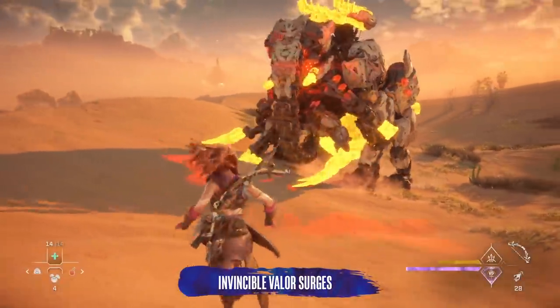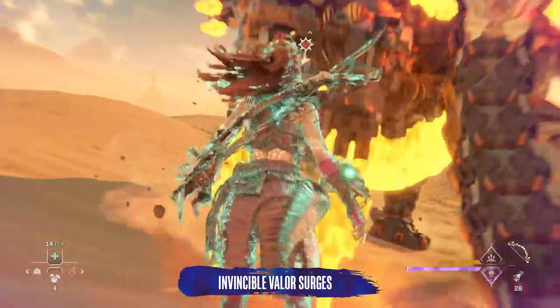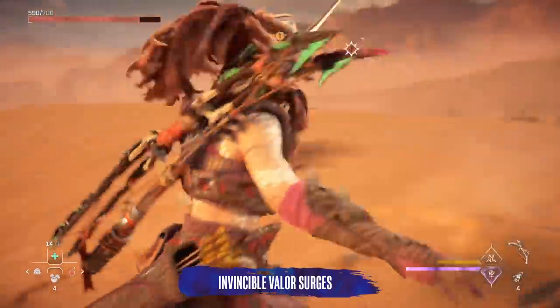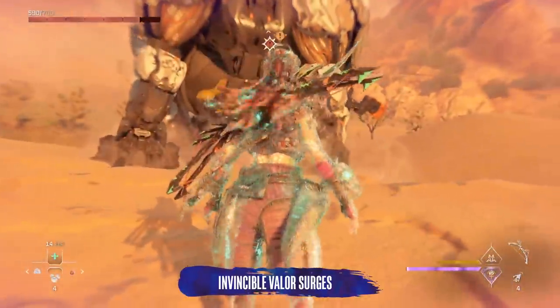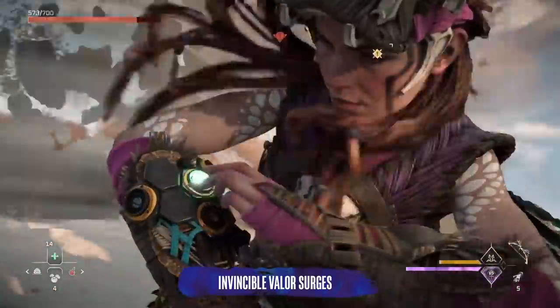When using a Valor Surge, you're invincible during the animation, so if you're about to be hit by an attack, trigger a Valor Surge. It'll deflect a chunk of the damage while the animation rolls, but be ready to move quickly once it ends, as you'll probably have a very angry machine very close to your good self.